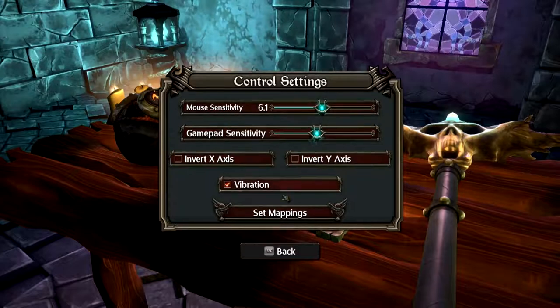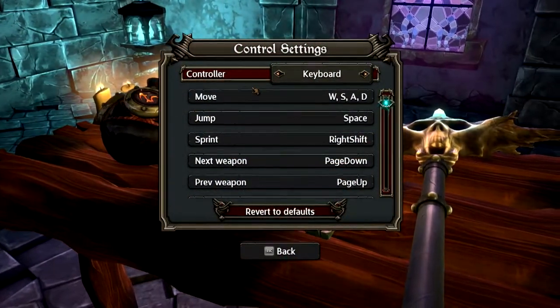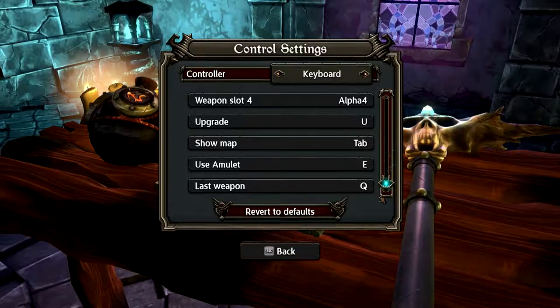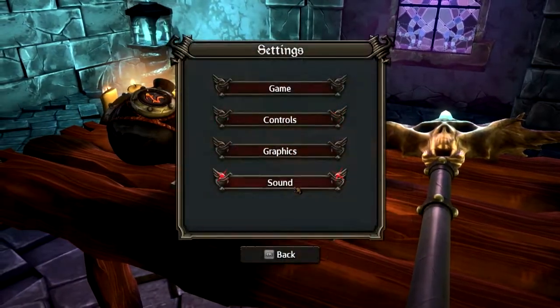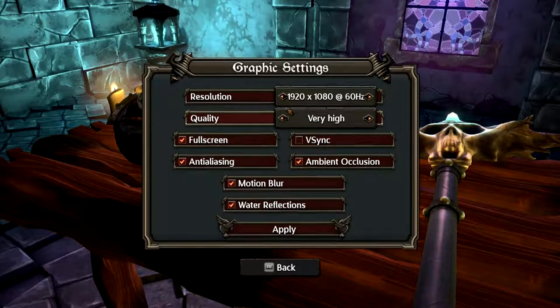The controls are pretty simple. You can set key mappings and reset however you want. Basically: move, jump, sprint, next weapon, previous weapon, weapon slots 1 through 4, upgrade, use amulet, last weapon, et cetera. It's pretty easy. Mouse sensitivity and gamepad sensitivity are adjustable if you want to use a gamepad.